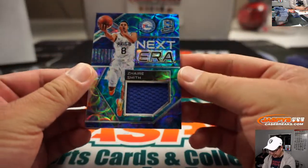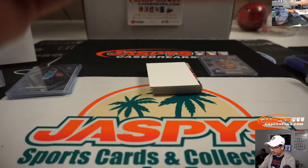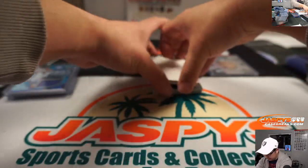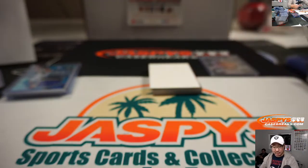We got Zaire Smith, Next Era Relic, 17 out of 49. Bill, number seven, last spot — Mojo. We got Keon Dooling, 66 out of 75 — Autograph, Radiant Auto — to number six, Mark Bellinger.